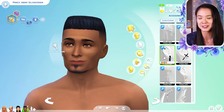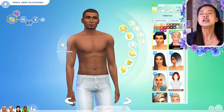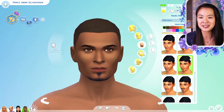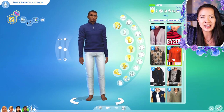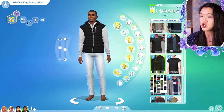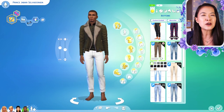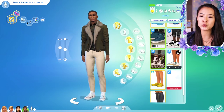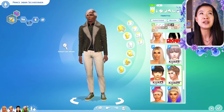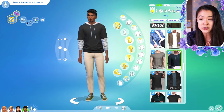Now we're on Prince Jabari and I struggled finding a hairstyle for him — the one I thought fit best I didn't like as much on him specifically. I almost went with a shaved look, which was actually just broken custom content that looked like a shaved head, but I ended up changing that. I will probably keep some of the custom content from this video, however I don't think I'm going to keep the alpha custom content hair or some of the clothes, just because I don't really use casual clothes in our royal family.